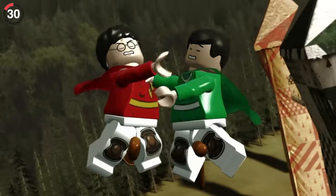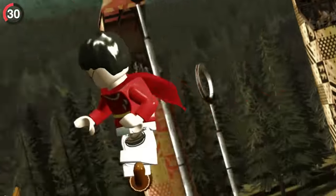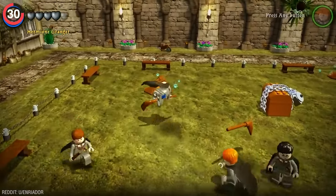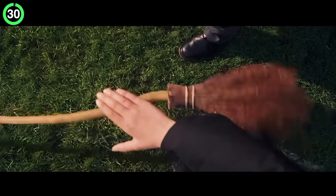Try and hop on a broom in LEGO Harry Potter and you'll find that each character is accurate to the lore. Harry's automatically the best, Ron is decent, while Hermione can barely get off the ground, just like in the movies.